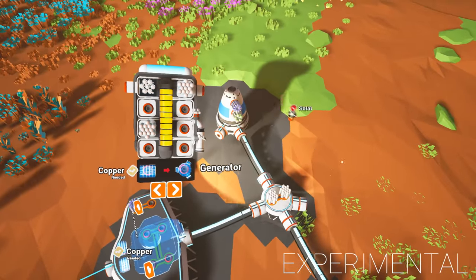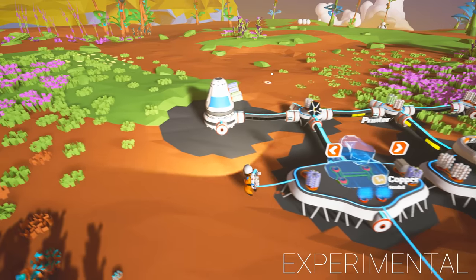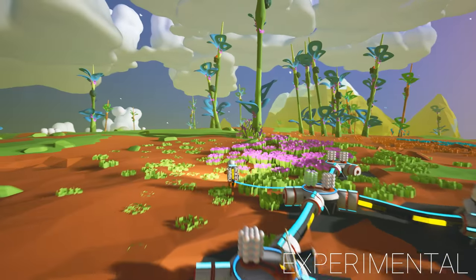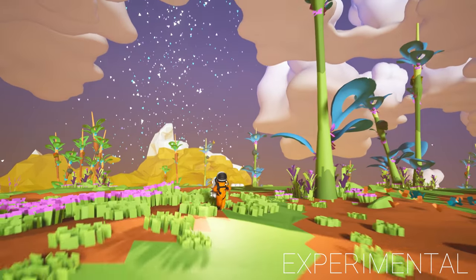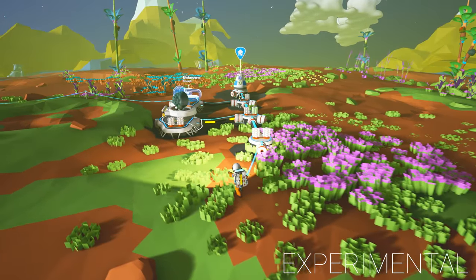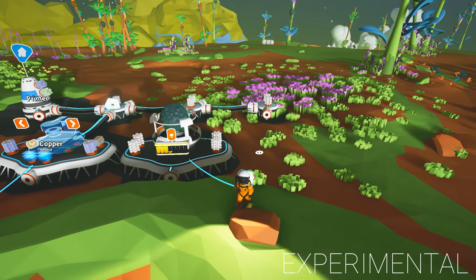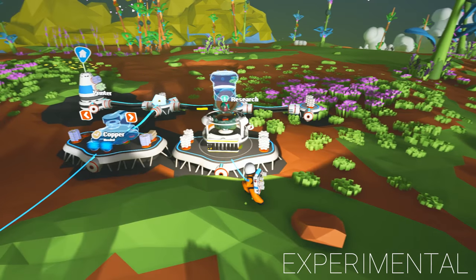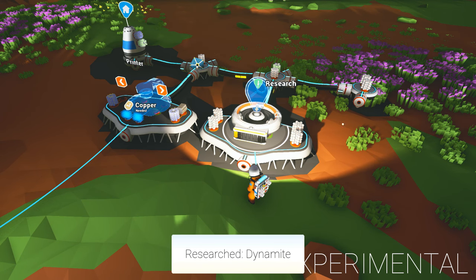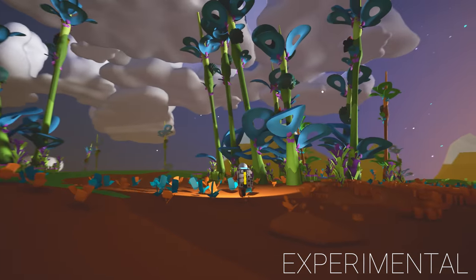I'm going to stick my solar panel on here so the power starts filling up. Let's grab some of this compound as it's nearby. There's a cave over there — going to be some good stuff down there. First thing we can research is dynamite — excellent! I'm going to gather a few of these up and I'll be back with you.